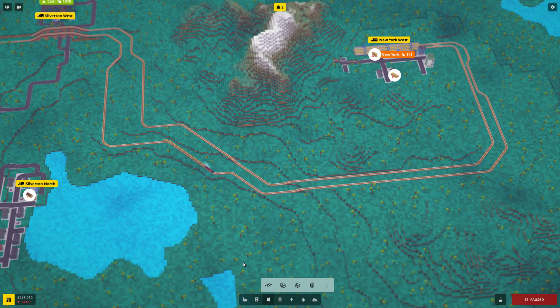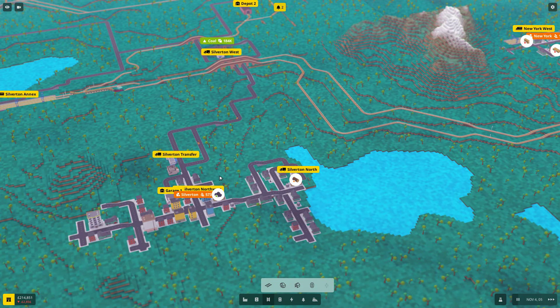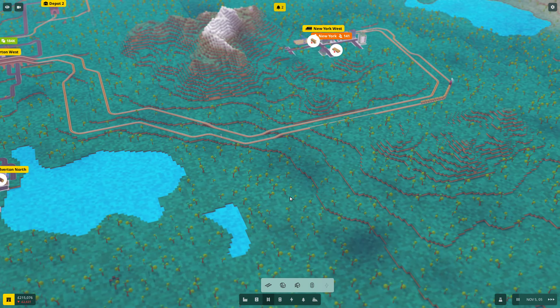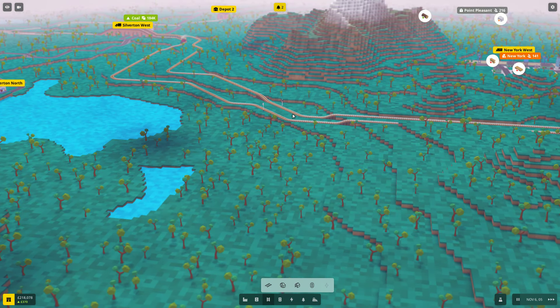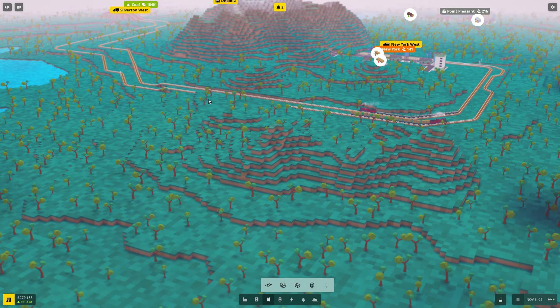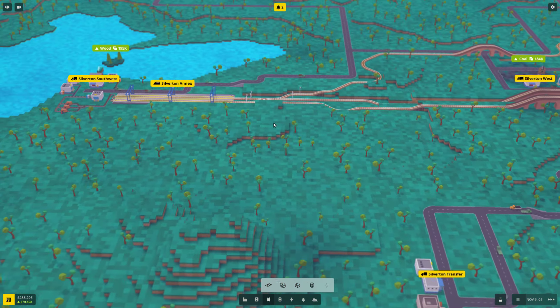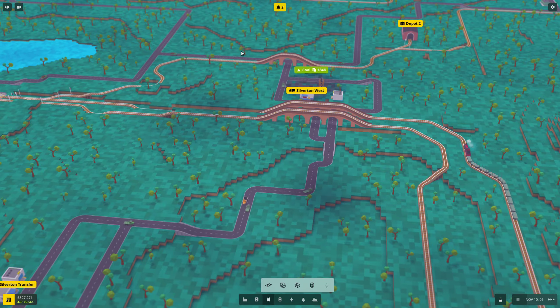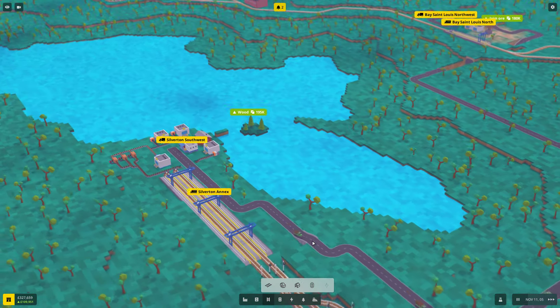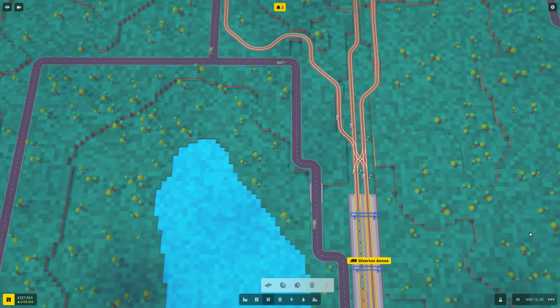When we unpause, the other train should kick off, goes through the block section, and the train there goes. Now we've got different block sections happening and these guys should be good. There's a block section in the middle so that'll work pretty well. If we put a few more signals in we can keep the trains moving. I just need to work out how to get them in and out of the stations and get multiple trains going.